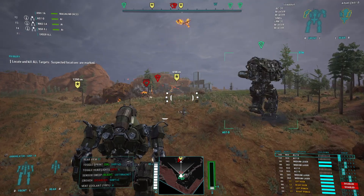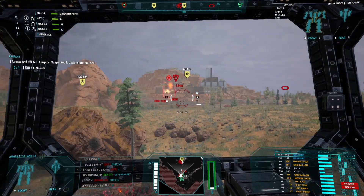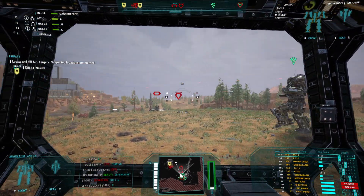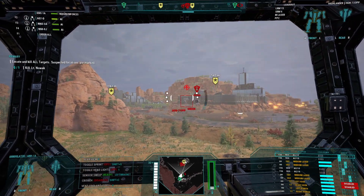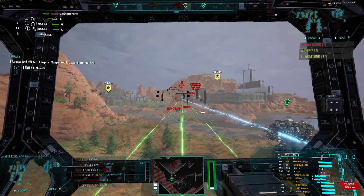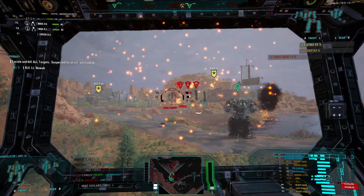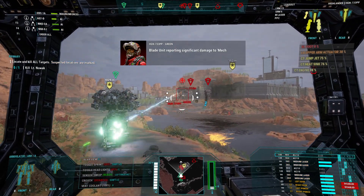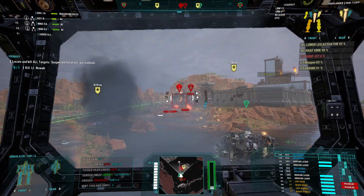Now you can see the driver meter on the right side filling up. As it fills, the reaction wheels are slowing down. I have it set so that if the driver meter is at 80% for more than five seconds, the mech will slow down and crouch. While crouching, the driver meter will not fill back up, and you'll have to wait for the reaction wheels to spin back up before you can stand and move again.